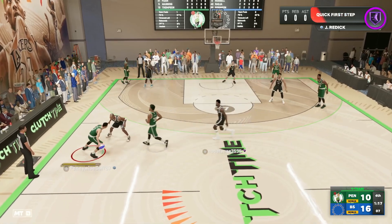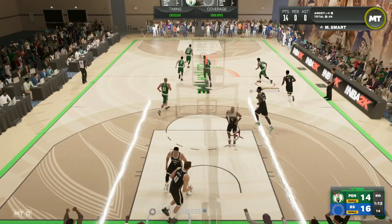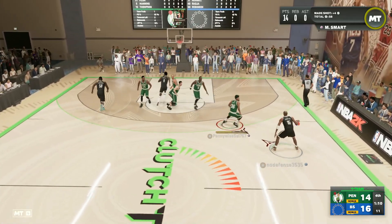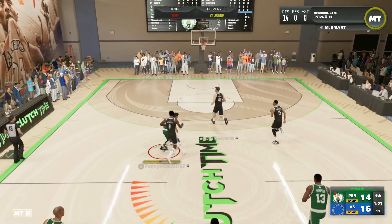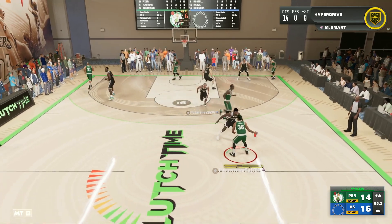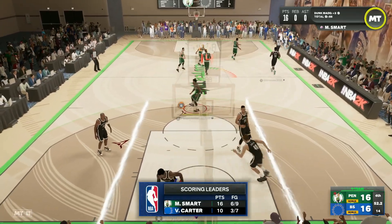We get back in the pick and roll with Marcus Smart and my opponent puts Bill Russell on Smart — I think he knows whose gameplay we're doing. But Marcus Smart pulls up from way downtown, four-point range — he's got that gold Limitless so he can definitely shoot from there. We play great defense, force a terrible shot, get the board, and push in transition. Marcus Smart is playing so well on the offensive end, a lot better than I thought.